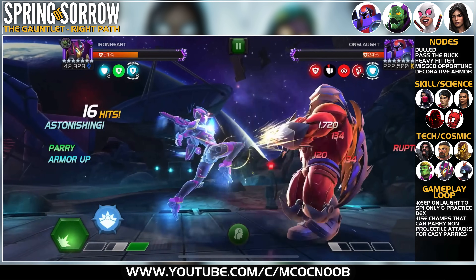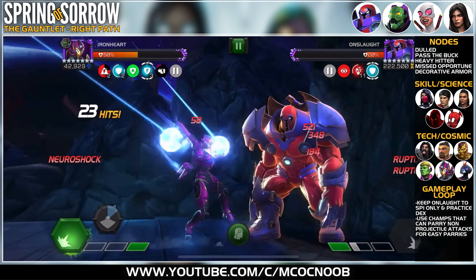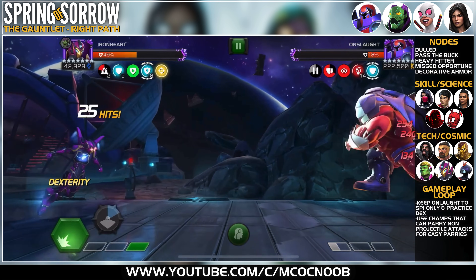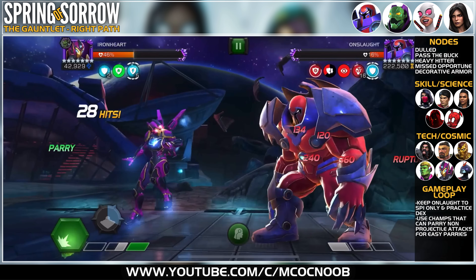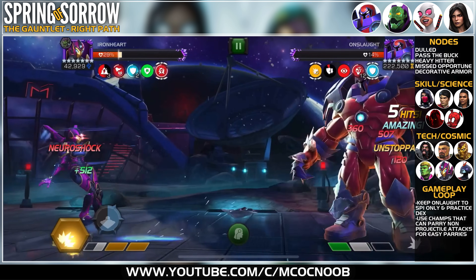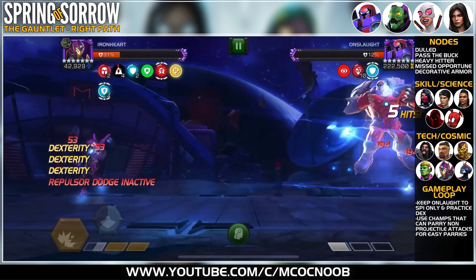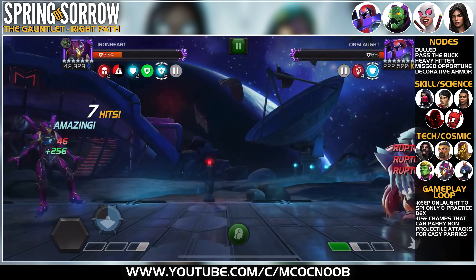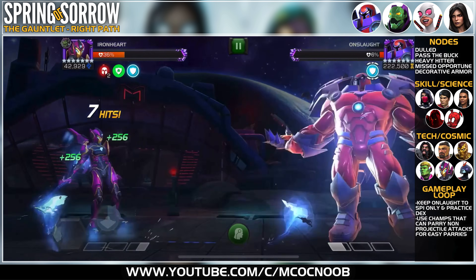Remember to activate the pre-fight — going in with the incendiary rays will cause trouble because of Onslaught's ability. Other champions that work well here: Future Ant-Man, Shocker on the tech side; Venom and Serpent on the cosmic side. For skill, Shang Chi can do the whole Gauntlet himself. From the science side, Void, Spider-Ham, and Silk all work really well. Captain Marvel Movie version works on the cosmic side too.